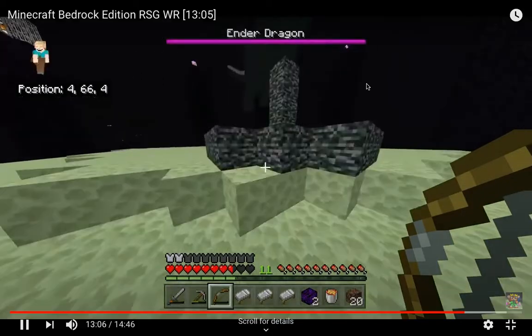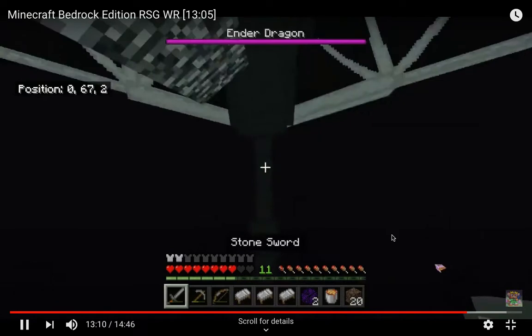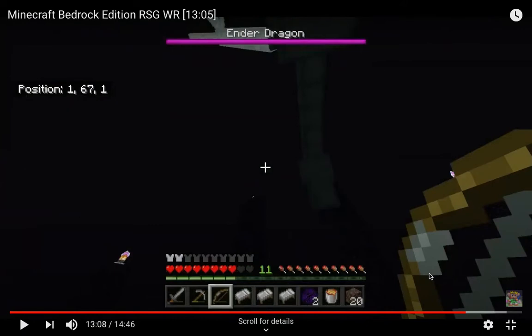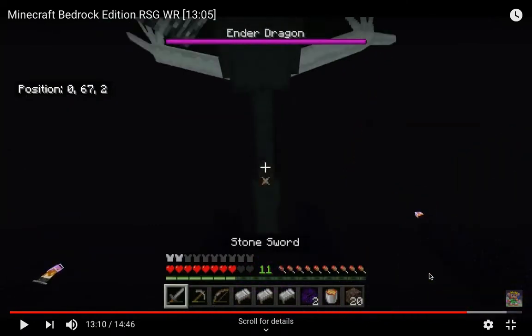The dragon swoops in. He wants to one-cycle it, which means he wants to kill it before it can get out. Most speedrunners in previous versions went for killing the crystals, but first of all he doesn't have the arrows for that. He's going to do a strategy with beds, which is known as one-cycling. First: a projectile to the head — it's kind of a bug, but it's allowed in glitchless runs — which will activate triple damage.